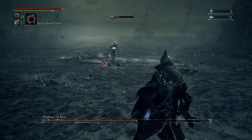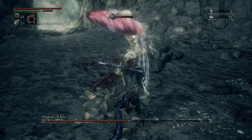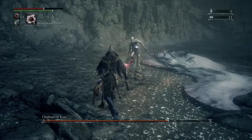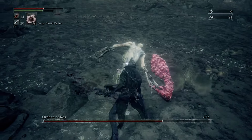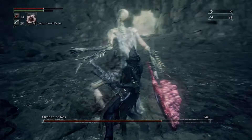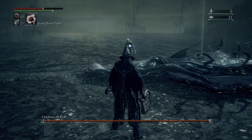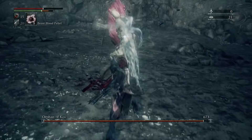The third move is the one that we want. We're going to wait until he jumps at us, and as soon as he jumps over our head, we're going to turn around and do a charged attack on him immediately. When you do this, it opens him up for a visceral attack — just watch how much health that takes away. If you want to equip a rune that increases your visceral attacks, I recommend that, but it's not required.